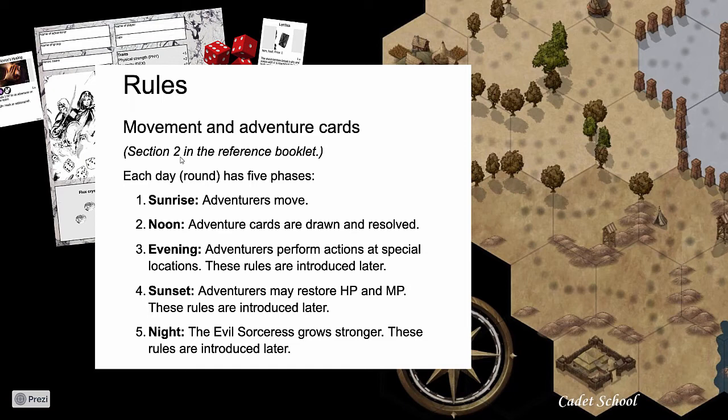Rules are presented a few at a time - in chapter one, each round consists of moving, drawing adventure cards, doing things at special places, optionally paying to heal, and then the evil sorceress grows stronger. Only these two phases are used in chapter one.